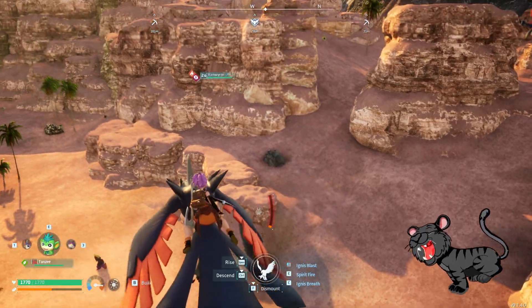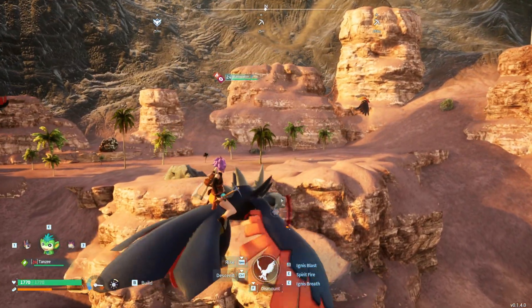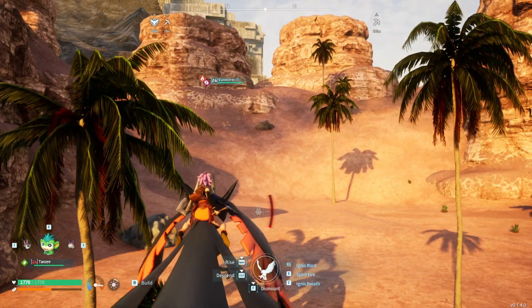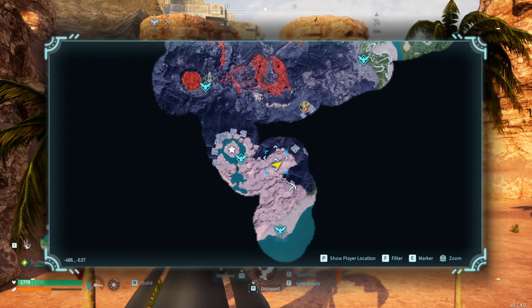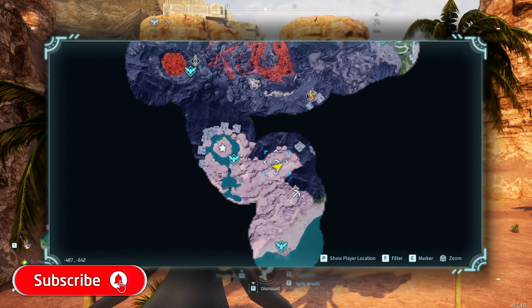A second location has one, two, three, four — and I think there's a fifth node. The location to this area is minus four, eight, seven and minus six, four, two.